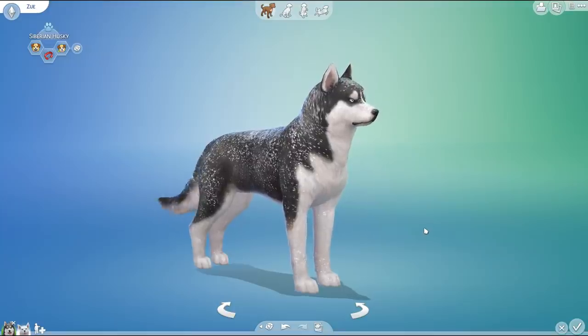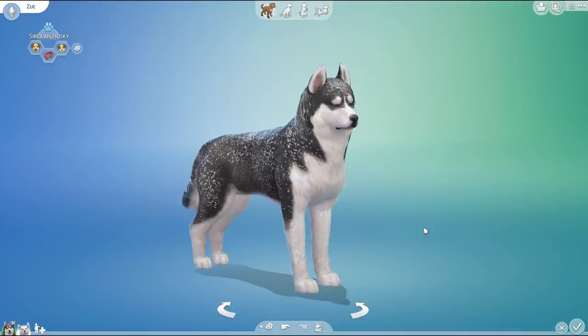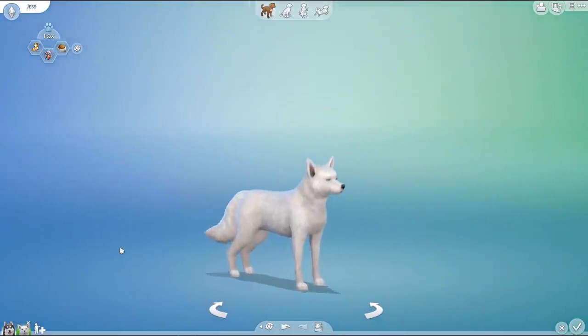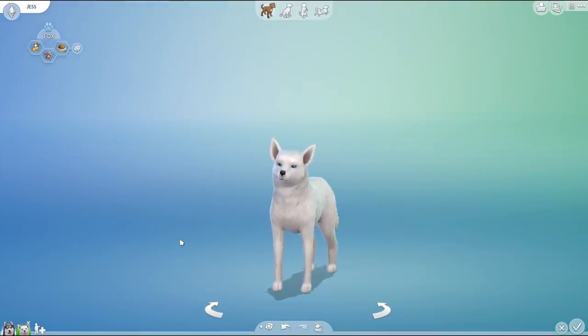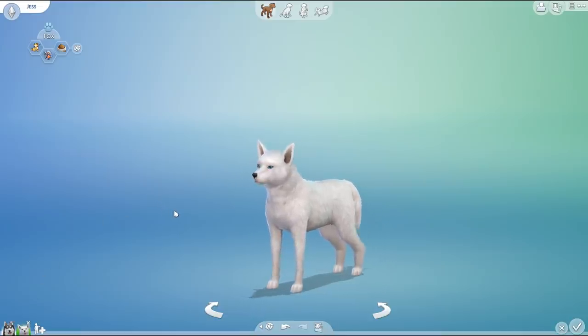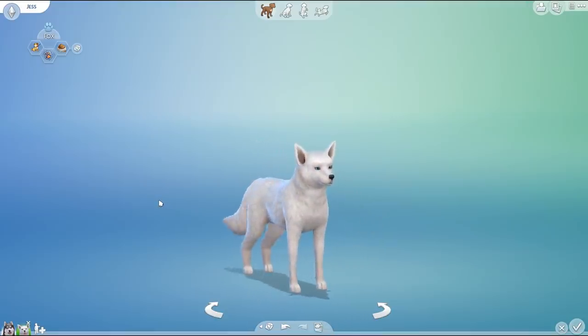However, his wandering one day is going to take him to a very interesting new place where a certain Arctic Fox is playing! This is Jess, and compared to Zoo's extremely serious personality, Jess is actually a very playful and happy-go-lucky Arctic Fox who finds herself jumping around and bouncing off trees.